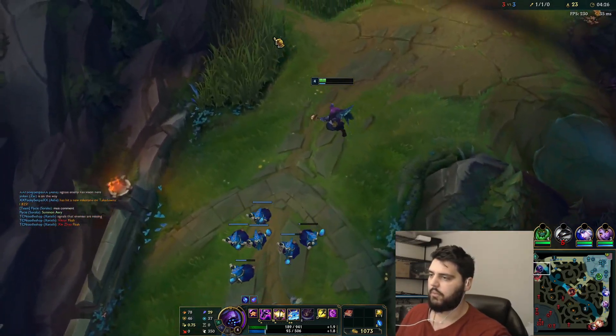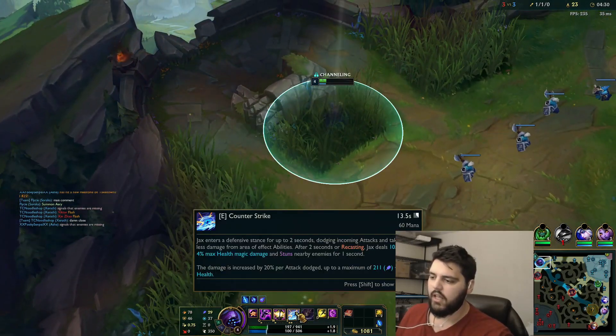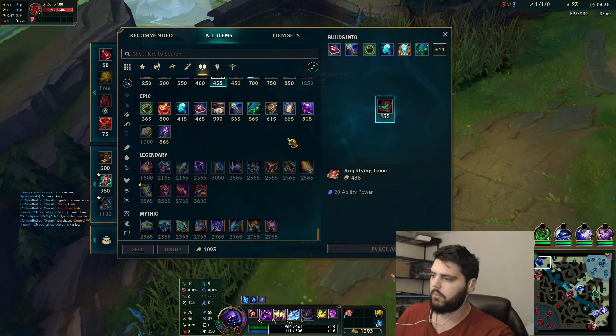I got under turret, now I can go back. So for 100% I'm putting points in that. We now have 211 AP — let me see that mage health. Yeah, we basically one-shot the mages. I just need a little bit more AP and we do.